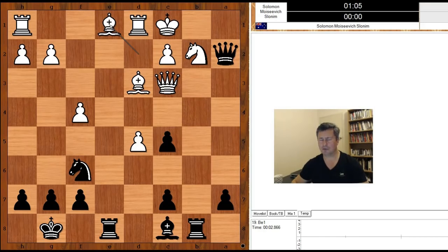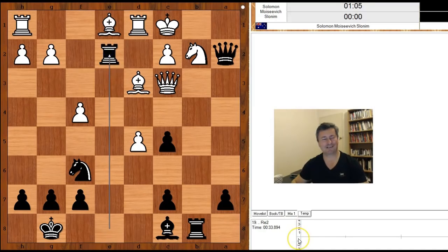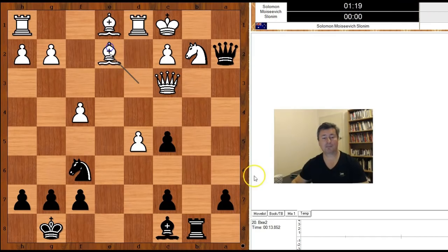Black to move — how would you continue now? Ryumin captured the pawn on a2, threatening checkmate. Bishop to e1, making room for the king to escape. If bishop to a3 was a fantastic move, the next move that black played is twice as fantastic. Please pause and find the best move for black. Rook to e2, preventing the king's escape. What a move! White played the obvious: bishop takes rook.